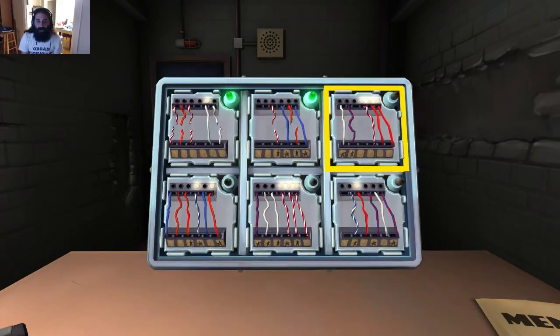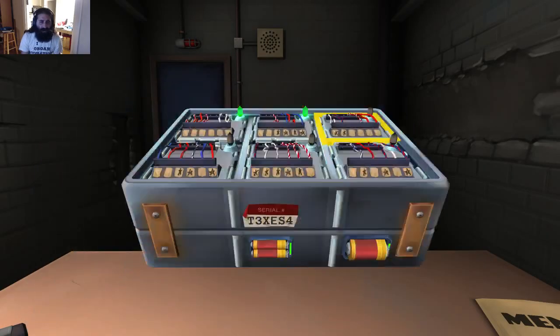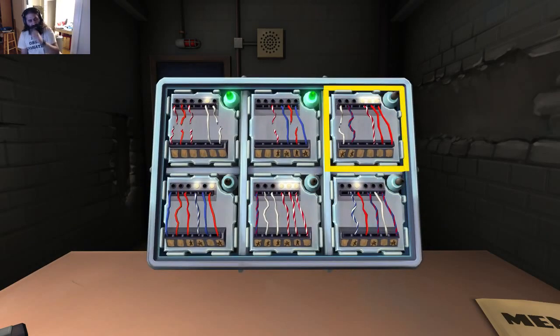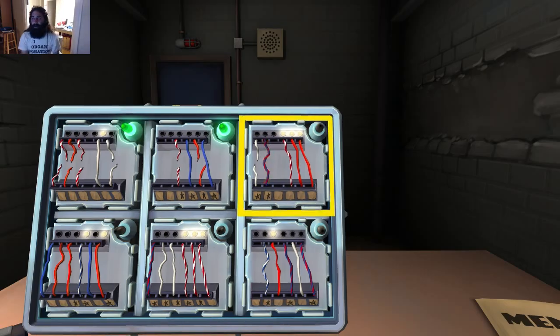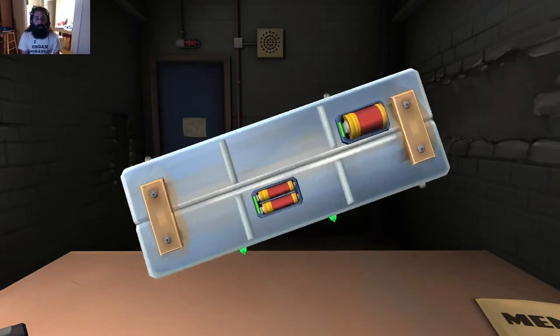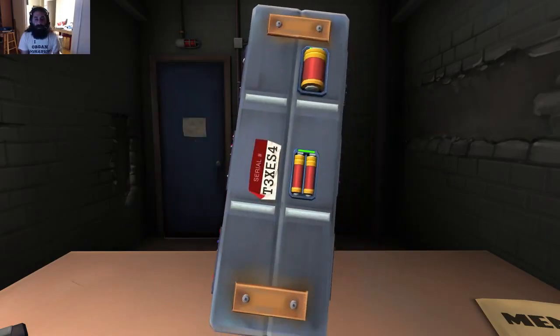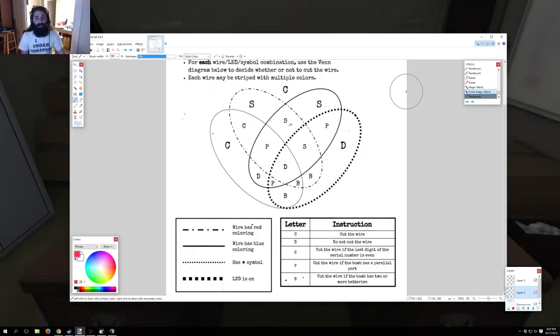You have to go through each wire - it doesn't matter which order - and each wire should either be cut or not cut depending on those four attributes, as well as whether the bomb's serial number ends in an even number, how many batteries are on the bomb, and whether there's a parallel port, which there is not on this bomb.